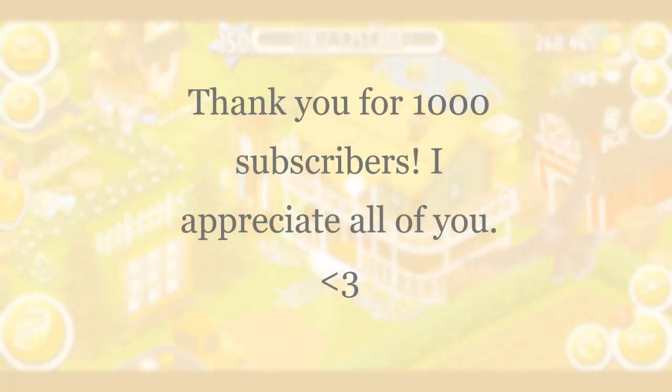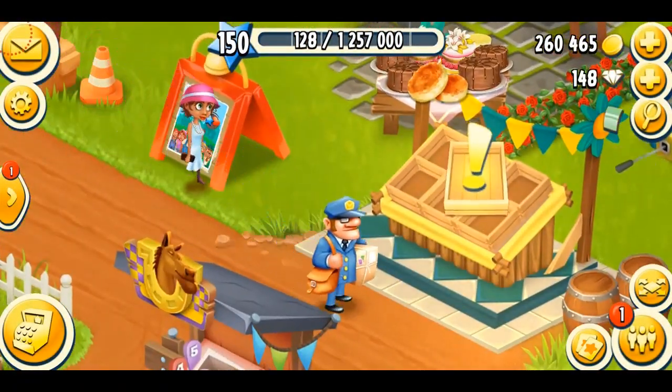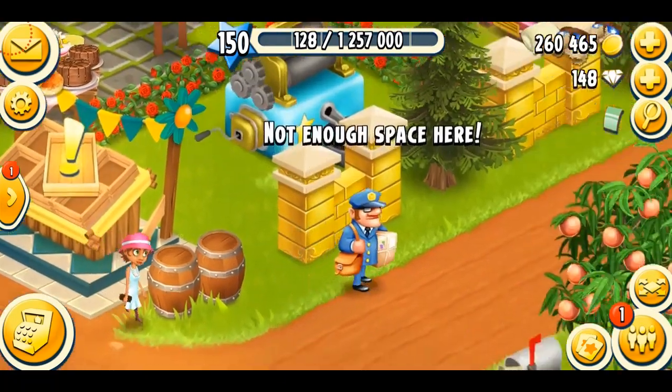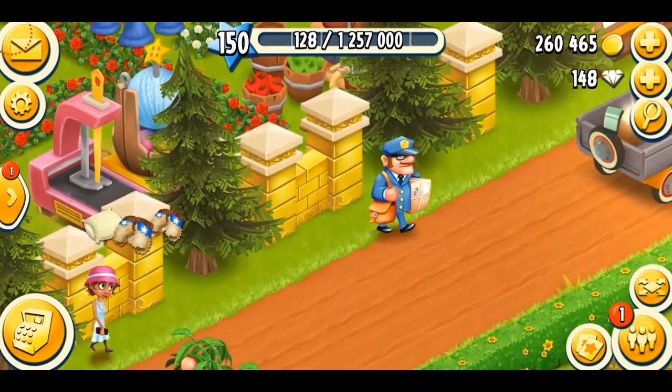Hey farmers! What's going on? Welcome back to another very special Hay Day video. In this video I'm gonna show you guys what do you get when you reach level 150. You get a really cool pretty decoration. Alfred is coming and he has a package in his hand which will have my really cool decoration.